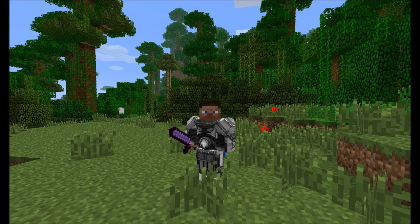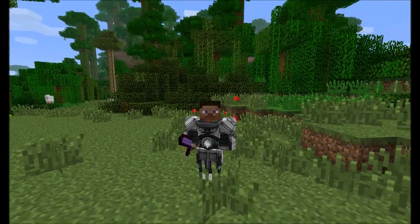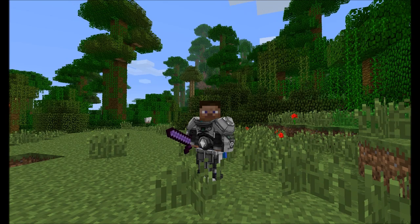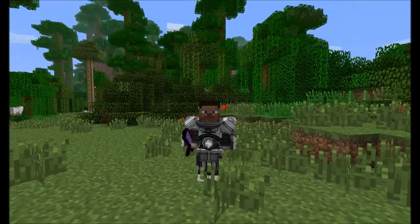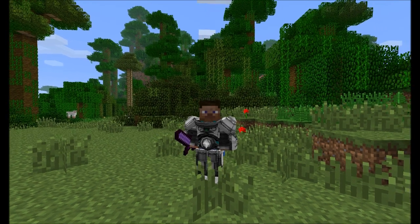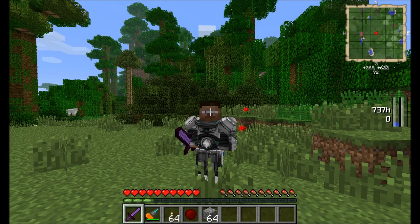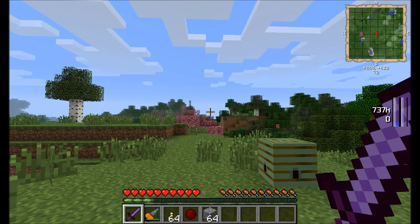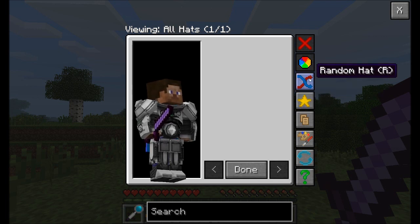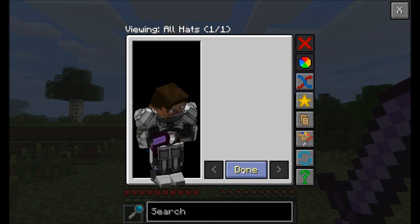We've got Buildcraft, Charge Pads, Chicken Chunks, Compact Solars, Computer Craft, Ender Storage, Equivalent Exchange, and Extra Utilities — which is a mod spotlight I just recently did. We've also got Factorization, Forestry, Gravity Gun, and the Hats mod by iChun. You can bring up the Hats interface — by default the V key opens up the Hats interface so you can check out all the different hats that are available. By default it's on the setting where you have to kill enemies wearing hats to attain them.